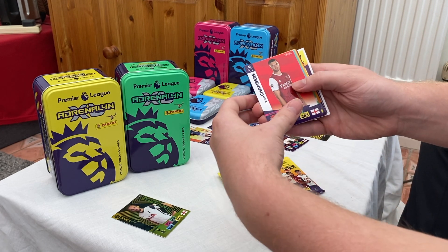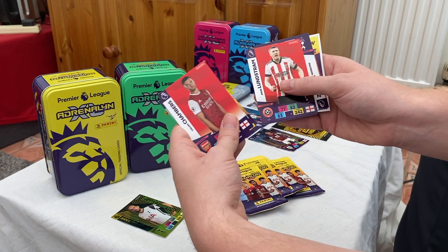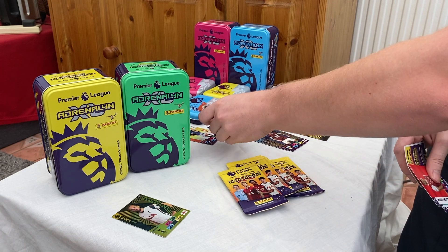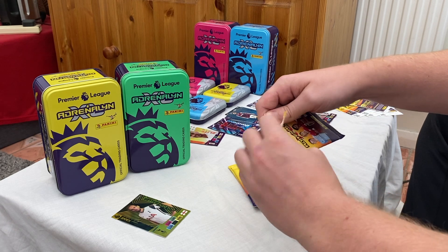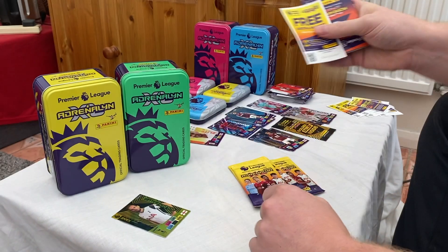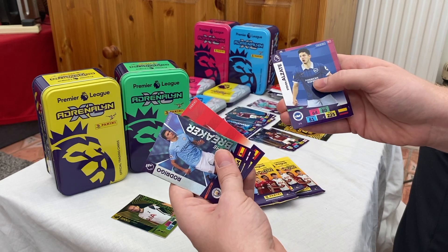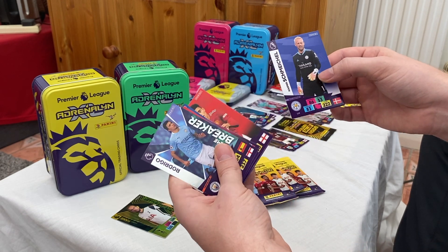Carrying on: a Callum Chambers for Arsenal, Sheffield United lineup card, Jota for Wolves, Lundstrom for Sheffield, Davison Sanchez for Spurs, and a Joe Bryan elite card for Fulham - they've already got the headshots as their kit wasn't quite finished before the card images were done. Next pack: a Rodrigo game breaker, Jonjo Shelvey for Newcastle, Hector Bellerin for Arsenal, Alzate for Brighton, Vidra for Burnley, a Mason Greenwood base card, and a Kasper Schmeichel for Leicester.